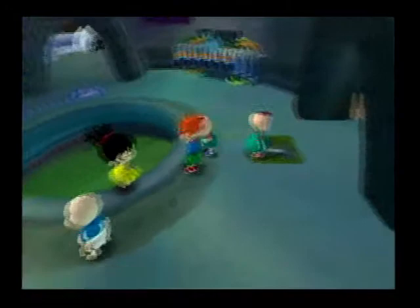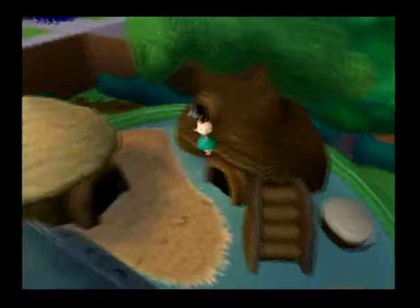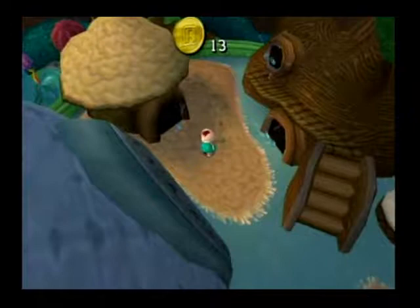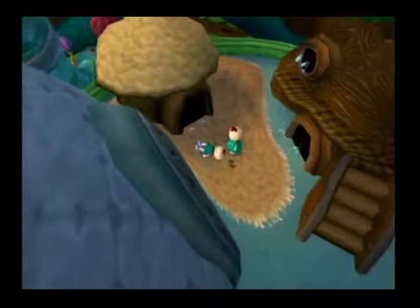Hello and welcome to Let's Play Rugrats Royal Ransom. Today is episode one and we will be playing River Fun Run. However, I'm going to be switching out babies because I don't want to lose Lil, so I'm switching over to our racing expert Philip who will instead lead us. Now let's watch this cutscene — it'll sort of fill you in on the story. It's a deep, gripping story.